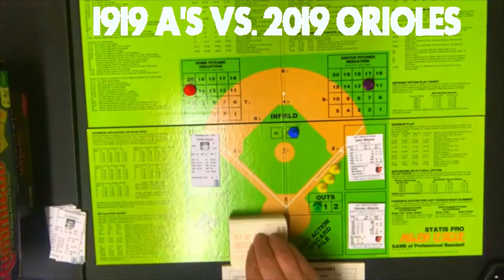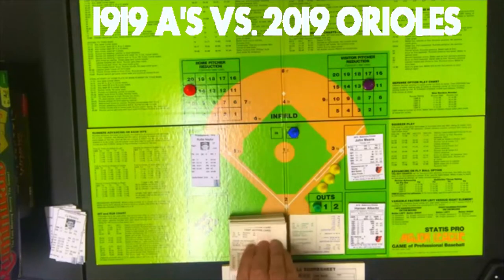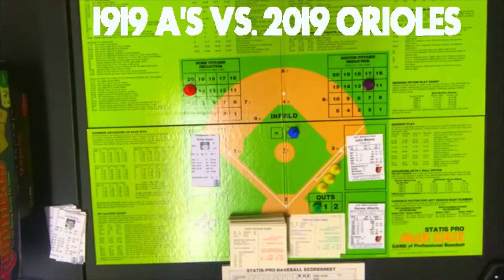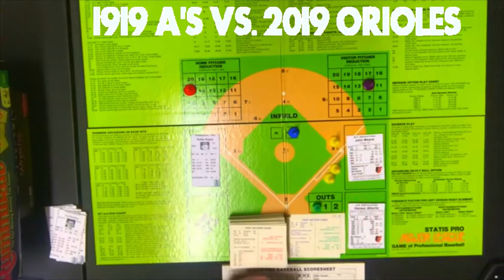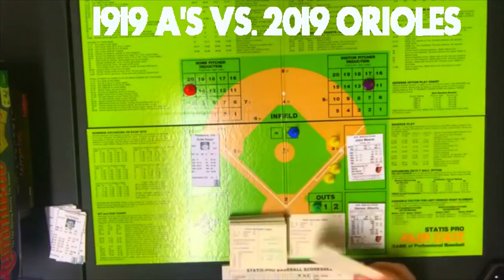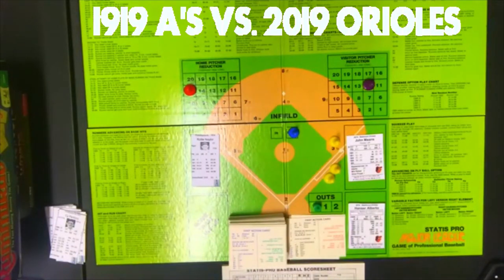The first batter for the A's is Kopp. That is a PB7, and John Means is PB2-7, so it's on his card. The random number is 11 — that is a single for Kopp. So Kopp leads off with a hit. George Burns is up next. That's a PB7, on Means' card again, and it is a random 15 — another single. The A's have the first two runners aboard on singles.